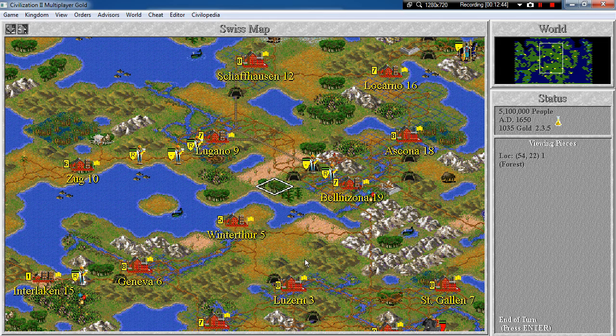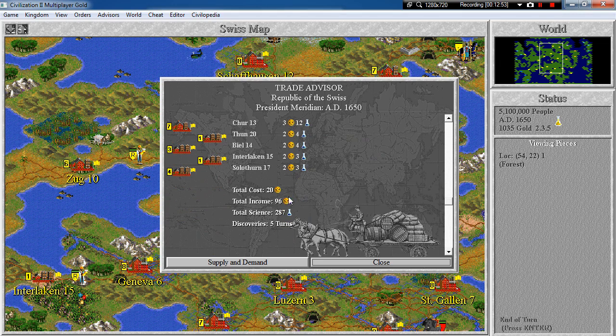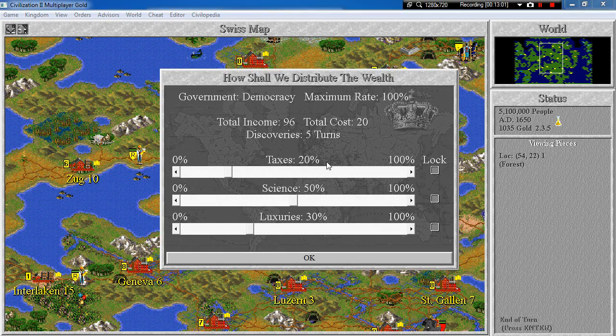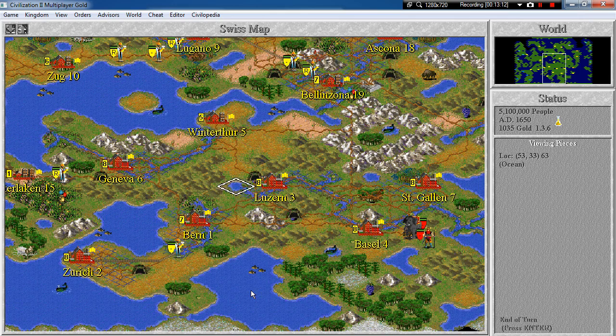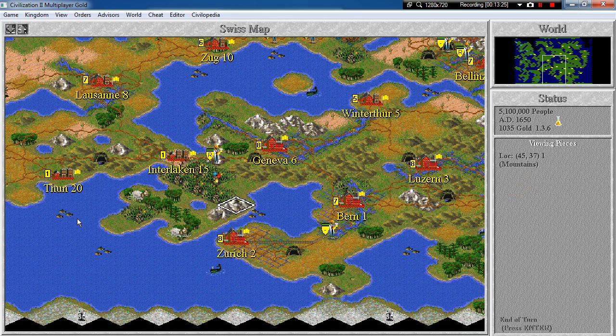Discoveries every 5 turns. I wanted to check this statistic. Income 96, discoveries every 5 turns. We can increase to science — like this. Excellent, now we have discoveries every 4 turns. Perfect. We are still able to grow, so let's continue doing that.